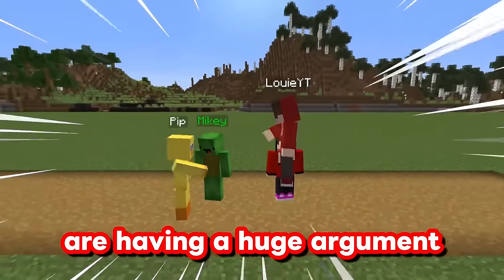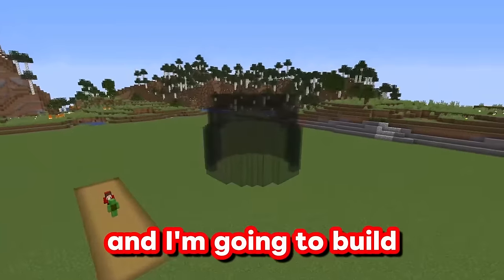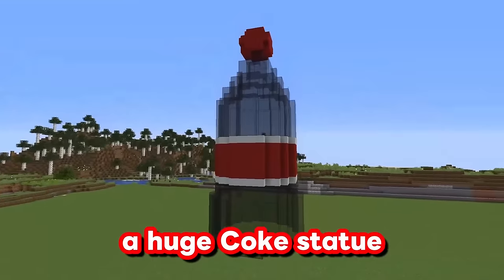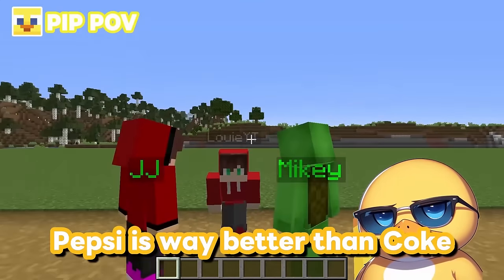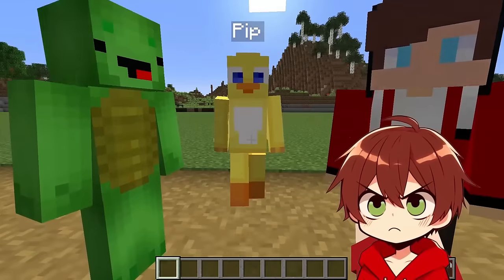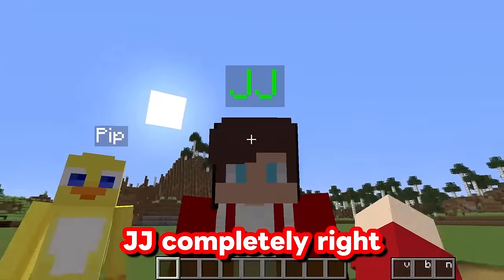JJ and Mikey are having a huge argument about whether Coke or Pepsi is the best! I'm going to build a huge Coke statue to prove JJ is the king! Louie, you should know — Pepsi is way better than Coke. No way! Coke is the best! And I'm gonna prove JJ completely right!